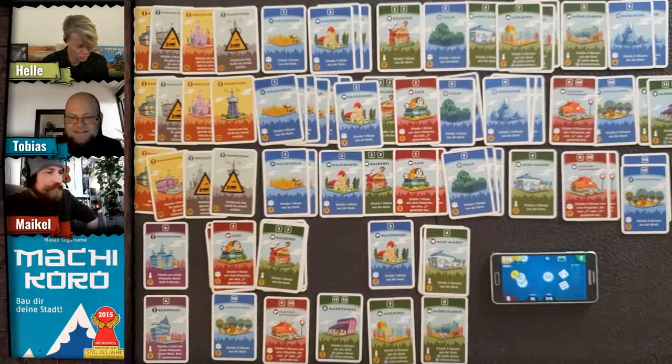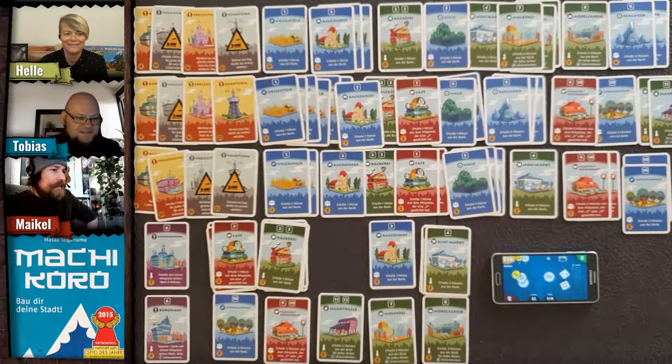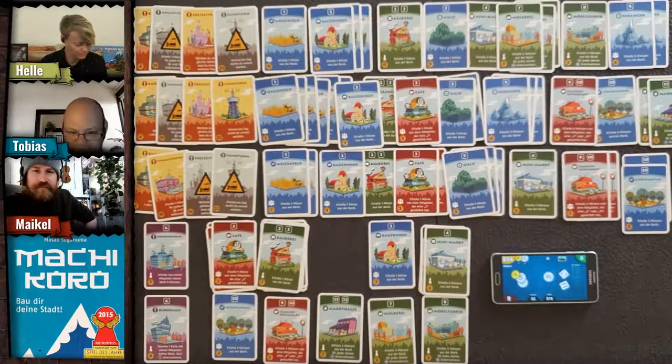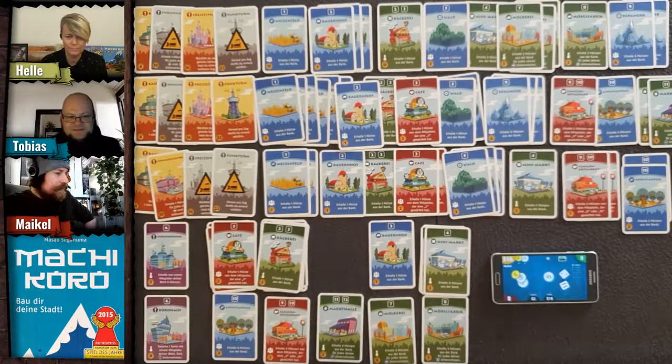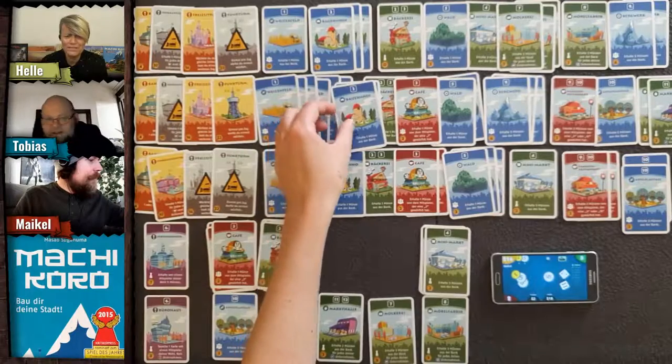Tobias rolls an eight — nothing happens with eight. He buys another ranch and takes his final actions.